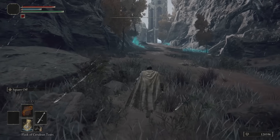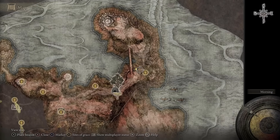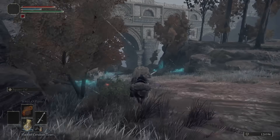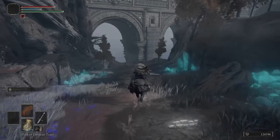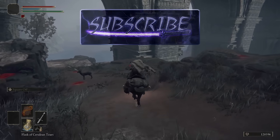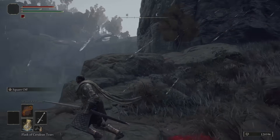The gist is that a ball spawns behind you as you run down the hill, you dodge it and let it fall off the cliff. Stay near the cliff and look toward where it fell and you'll get a free 1,900 ruins every time. Teleport back to the Site of Grace and repeat. It's not fun, but it works.